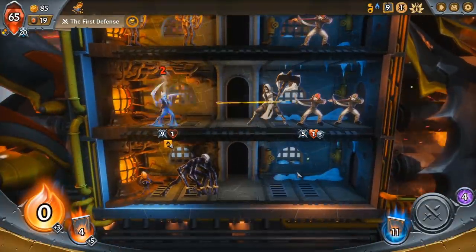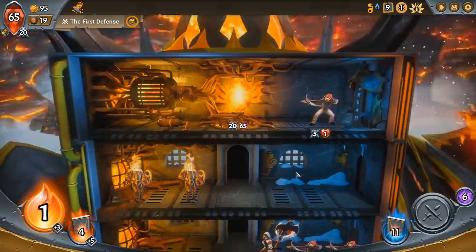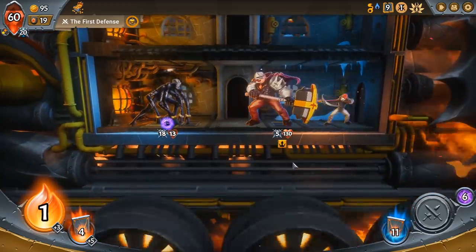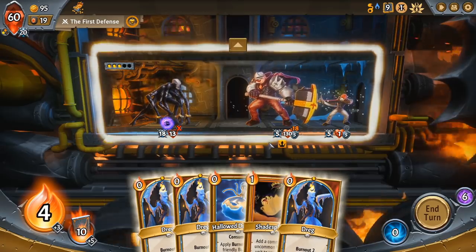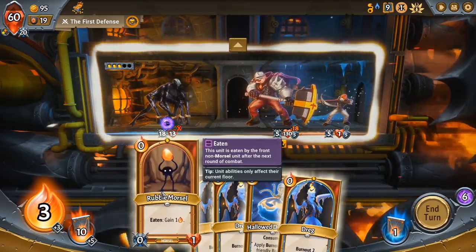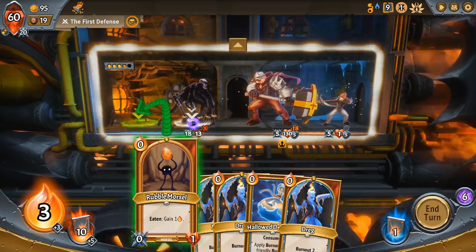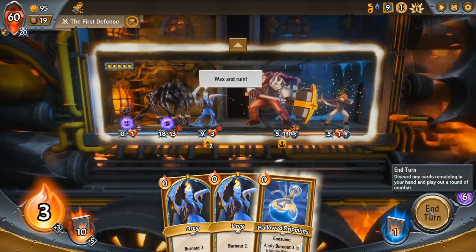If you're unfamiliar with deck-building roguelite games as a genre, here is the basic premise. In each game of Monster Train, you start off with a simple and weak deck of cards, and you battle your way through a series of fights, acquiring new cards, items and upgrades as you go. You try to create powerful combos and come up with a winning strategy on the fly. You take your deck as far as you can and try to beat the final boss. It's difficult at first, but it gets easier as you learn new strategies that you can apply to future attempts.